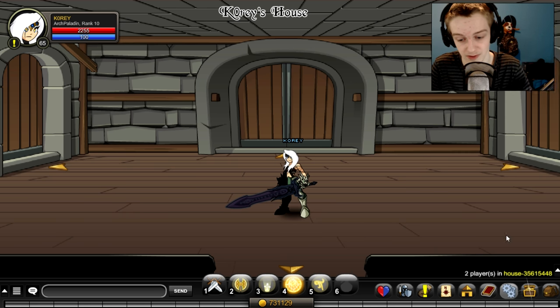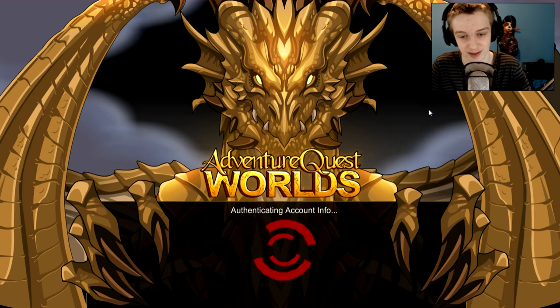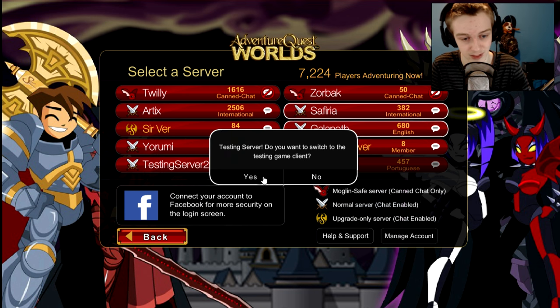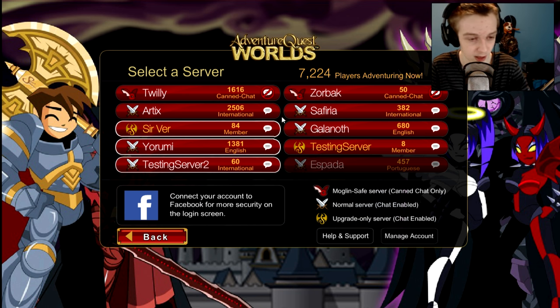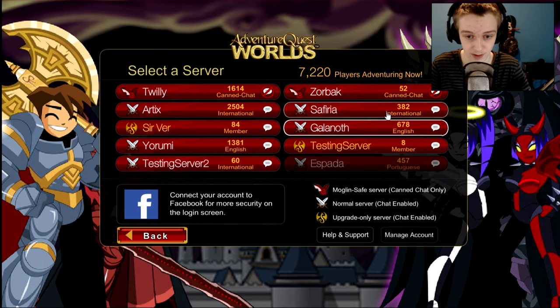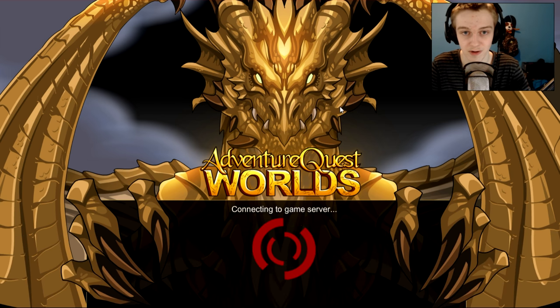I'm on the normal server. Here's how you go to the testing server — it's pretty easy. You go to Change Server; Syphiria and Galanoth are now testing servers. It'll ask if you want to go to the client — click yes, it reloads your page, you log back in and join a server. Pretty simple.